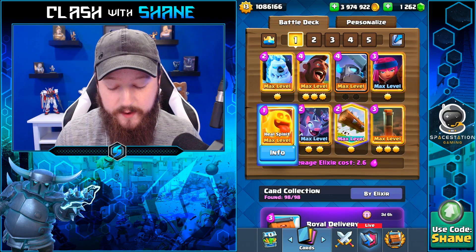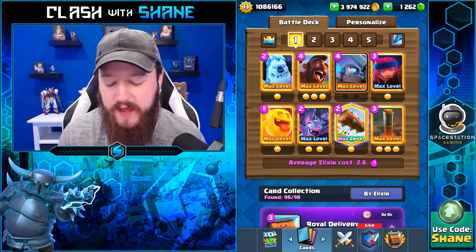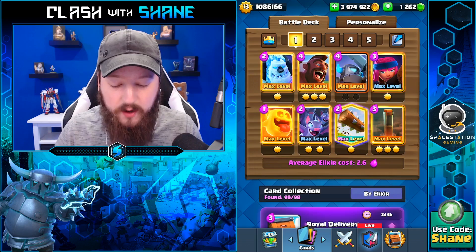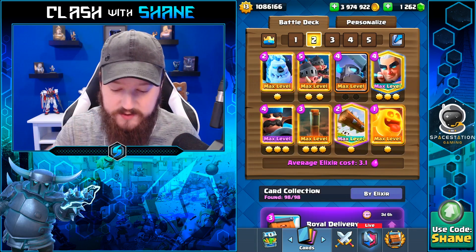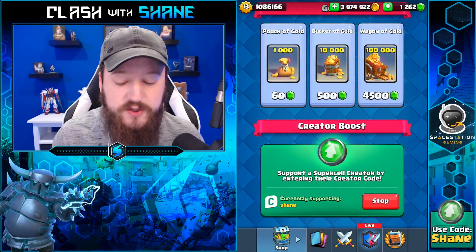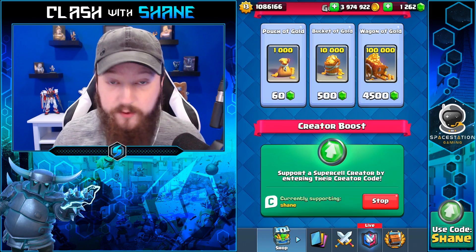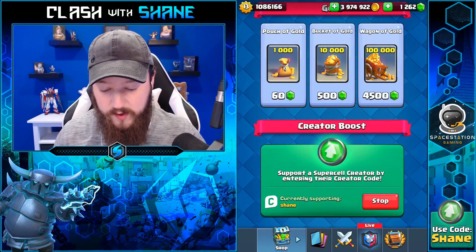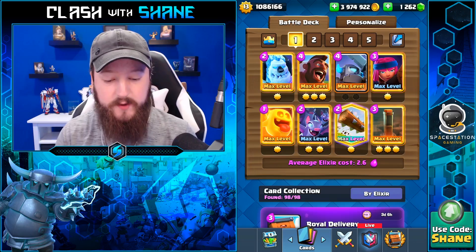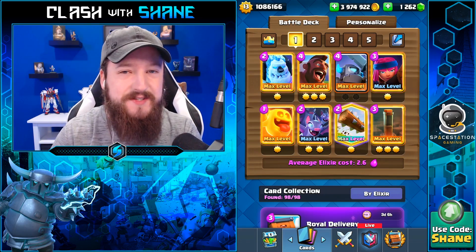Personally, I think it's going to be on the more balanced side. Initially it seems strong, but it only fits into certain decks — so maybe a bit on the higher side of balanced, stronger side of balance, but not OP. Obviously we've only had it for a day so time will tell. If you want to support me, throw in Creator Code Shane into the bottom of your shop before buying Pass Royale, special offers, or gems — there's a new season coming up with the Magic Archer skin and the new Tree House tower skin. Thank you to anyone using Creator Code Shane. I really hope you enjoyed the video — leave a like, subscribe, and we'll see you in the next one.